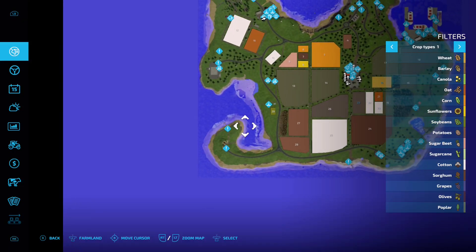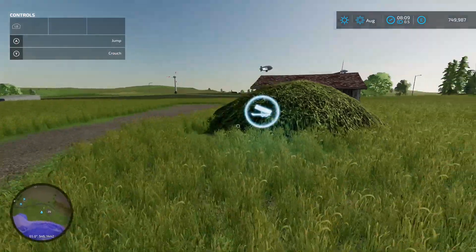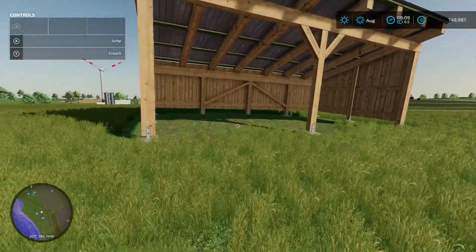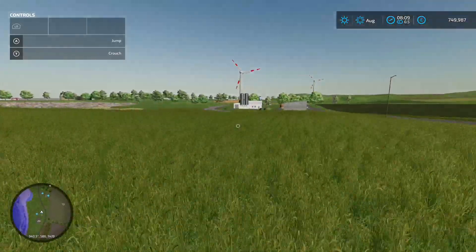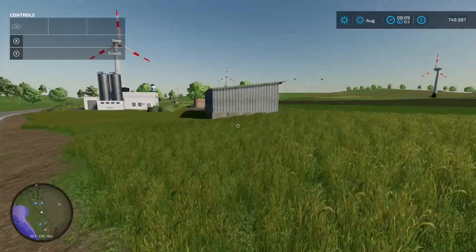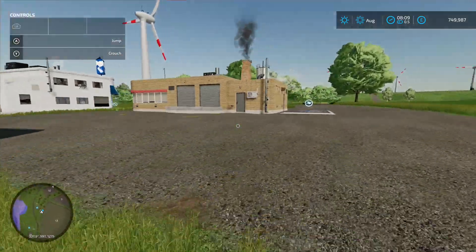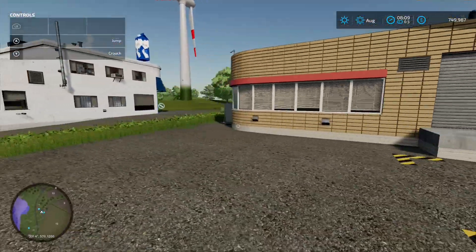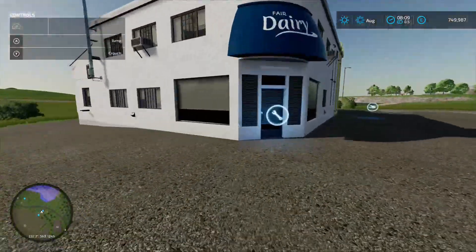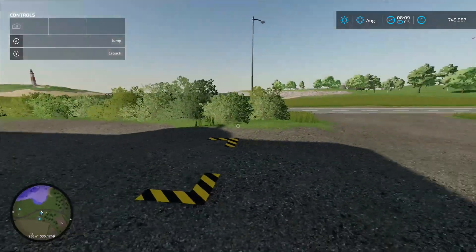Moving on, there's a sale point called Grass Heaps — just sell your grass off there. There's a little building where you could store some stuff. Going over the road there are two production chains — a dairy and a bakery. The bakery has a loading-in point, production menu, and pallet spawn point for 110 grand. The dairy has its production chain menu for 70 grand with loading-in and pallet spawn points on the side.